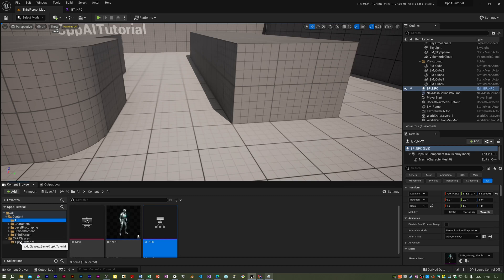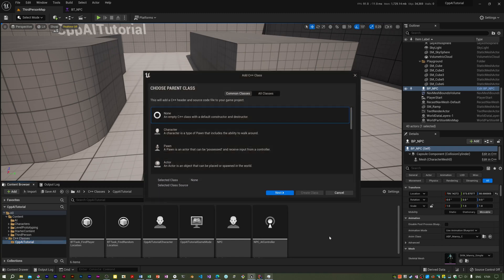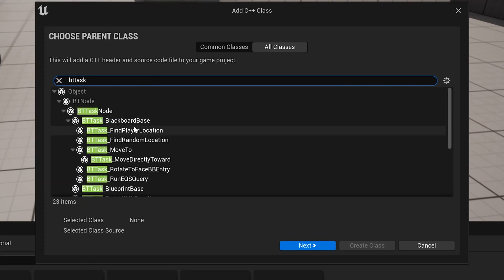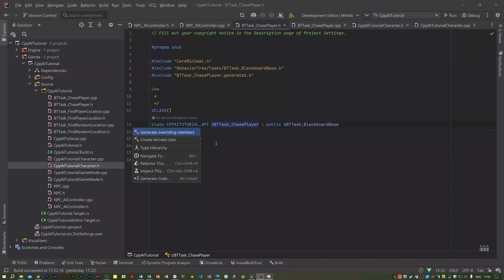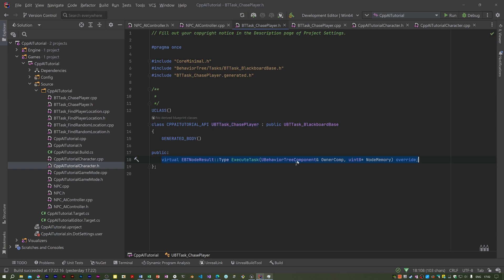I'm going to write another task in C++ to fix that, so I'm going to create a new C++ task. Under all classes, go to Task Blackboard Base, choose that — Chase Player. We're going to use this to replace the Move To task that we've added to the tree. Let's generate that, with Execute Task and the constructor.